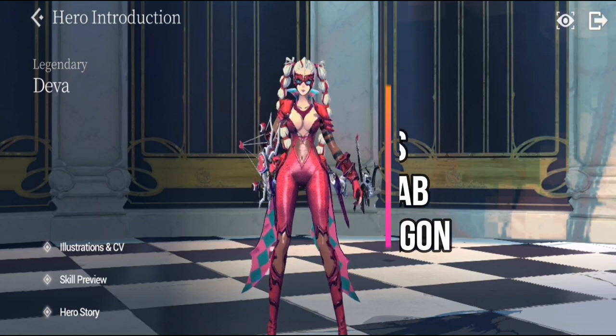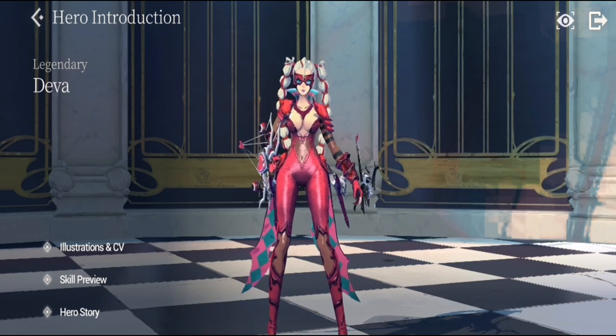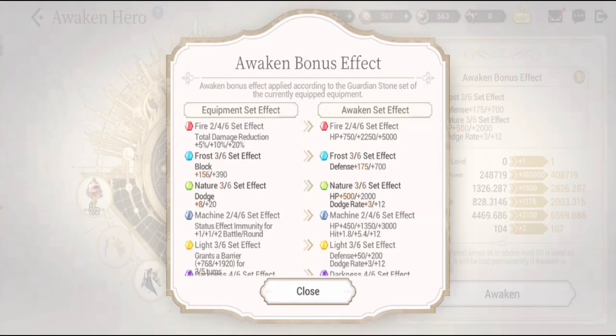In PvE she is very good in chapters and in the Pierced Labyrinth. She is especially excellent in Holy Dragon Grounds because of her Dragon Hunter Blessing and Crimson Strike.